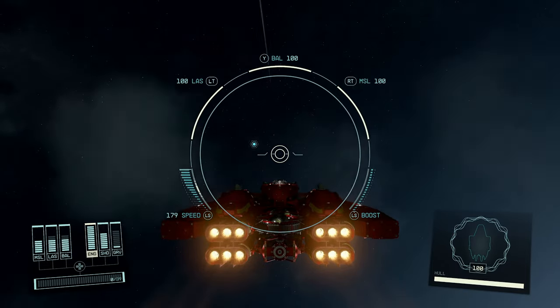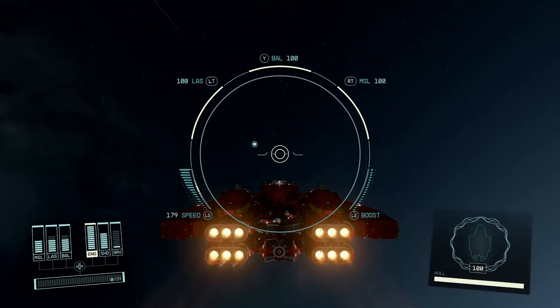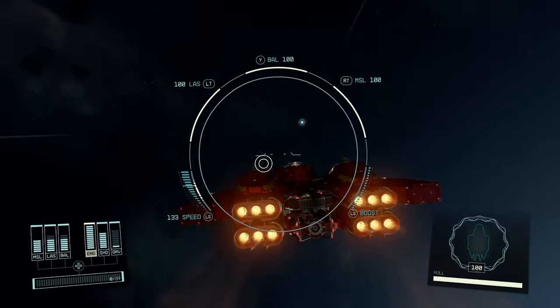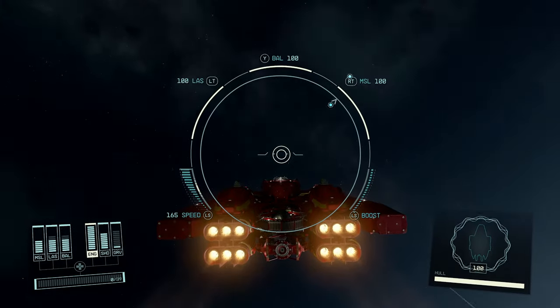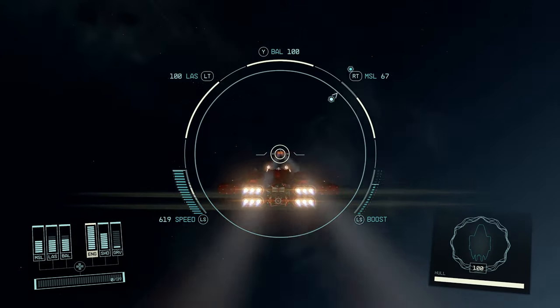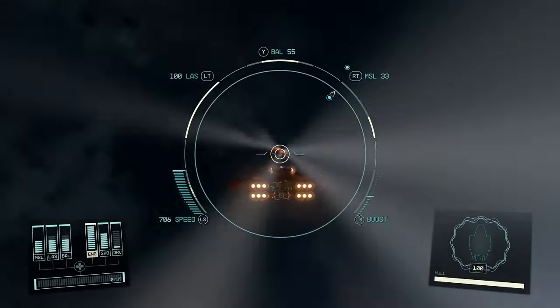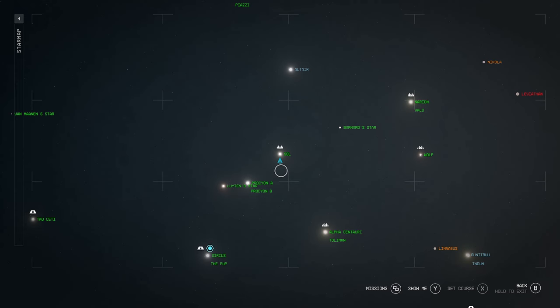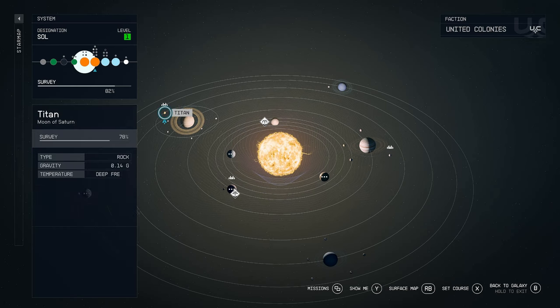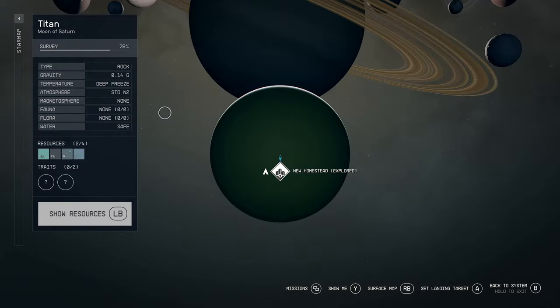Welcome to the tutorial. Today we're going to be building a nice little A-class ship — it's pretty fast and has plenty of firepower. To build this ship we're going to be going to the Sol system, and you want to go to Saturn, then Titan, and then we want New Homestead.